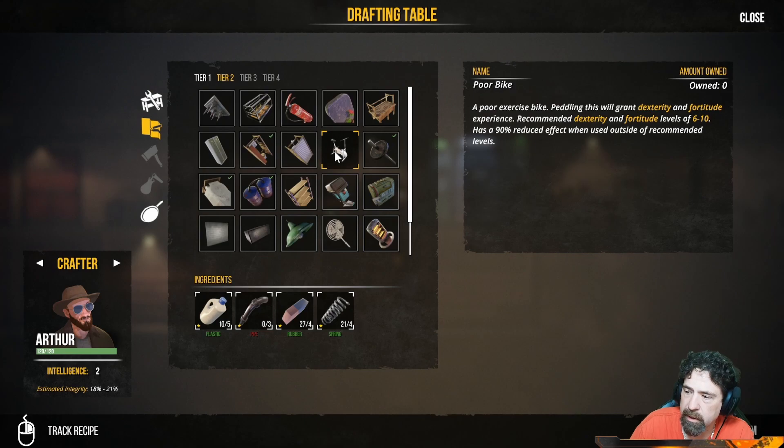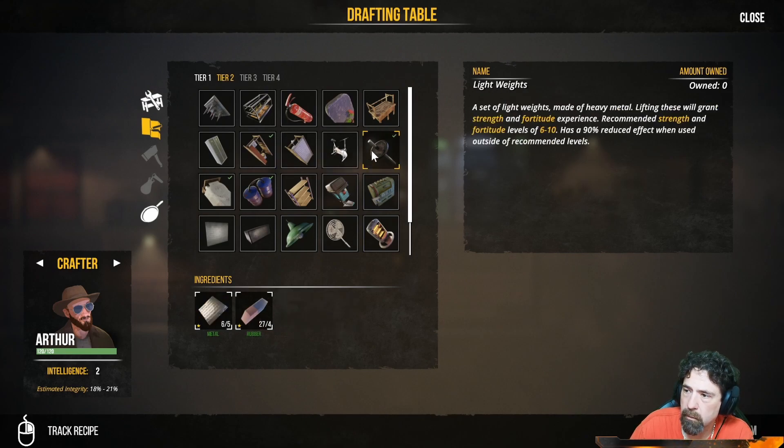Oh that bike — if we can make that bike we can get our dexterity up, that would be nice. Light weights, I want all these things. It says 90% reduced effect when used outside of recommended levels, so if you're below level six or above level ten it's not gonna be effective.